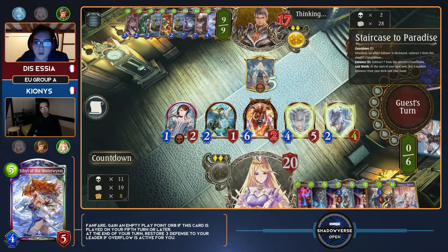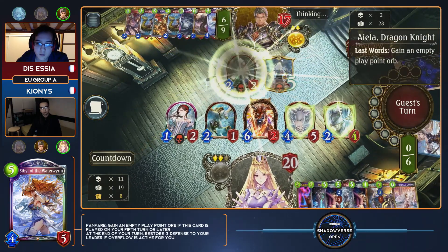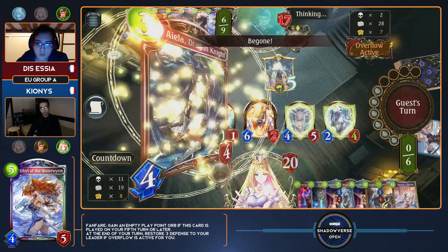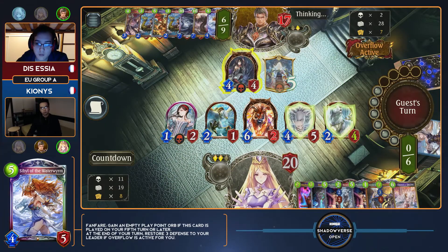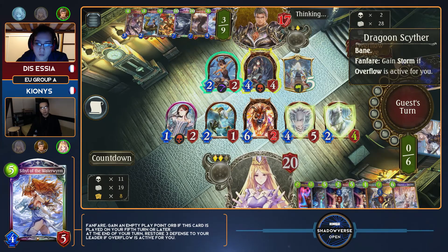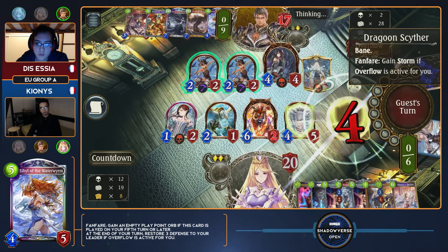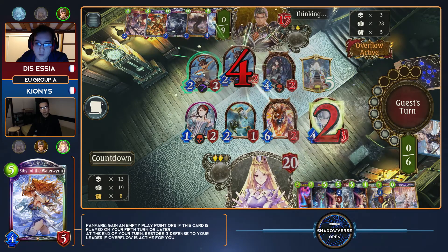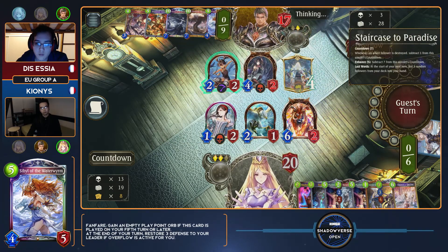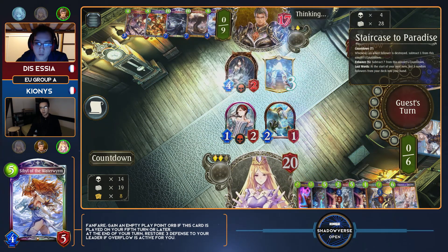Meanwhile, Kionis has all the wards in the world that he could possibly want. He's popped his tech card with Holy Sentinel, at least. He has the Evolve points for Heavenly Hound, but I don't think this is a matchup where it's going to be that important — he'll be able to clear it out immediately. He has access to almost his full combo next turn, but he doesn't have access to just win outright. So we'll see how Essia can actually finish this game out while having combo in hand.